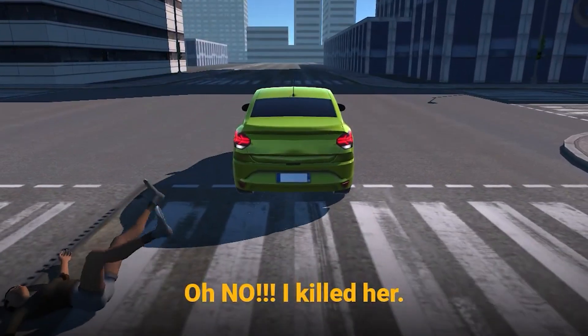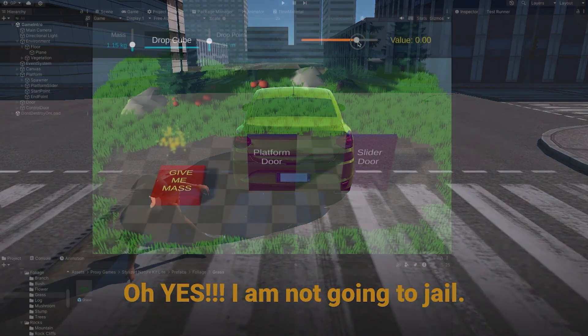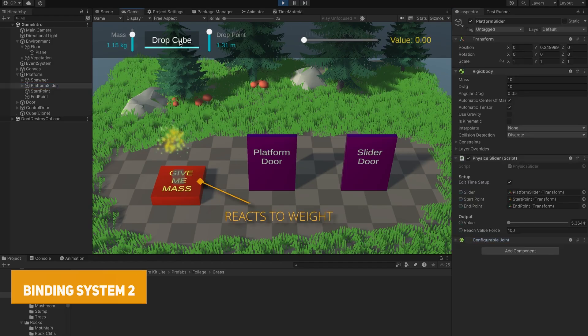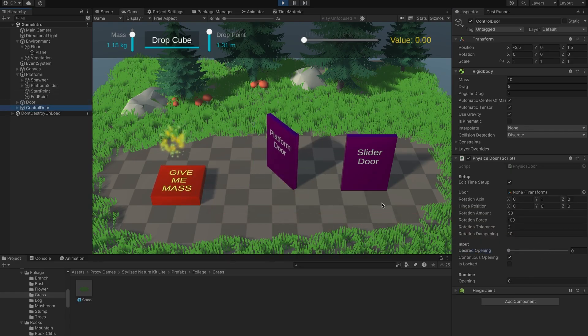We've got the Binding System 2, which allows you to link things together — whether creating a complete UI system, making modular and reusable 3D sliders for opening doors, motors, or anything. It has complete dependency injection, making it useful across everything you need.